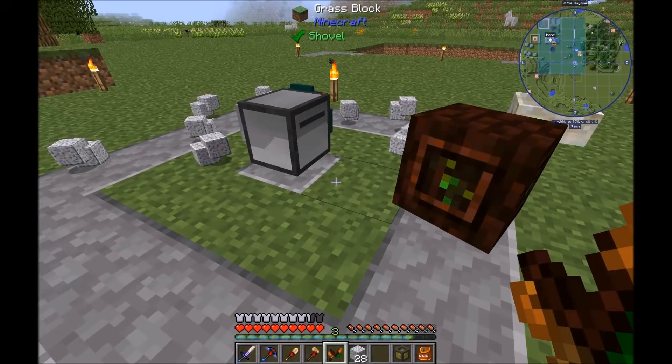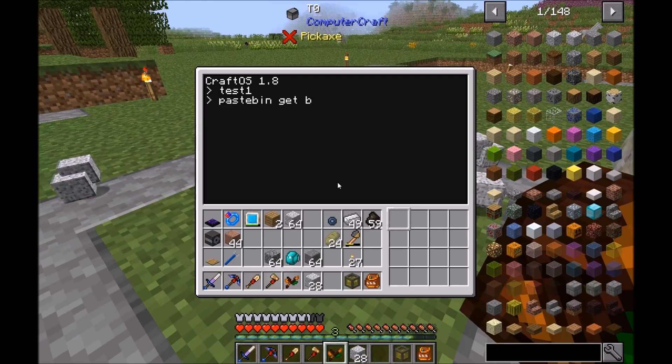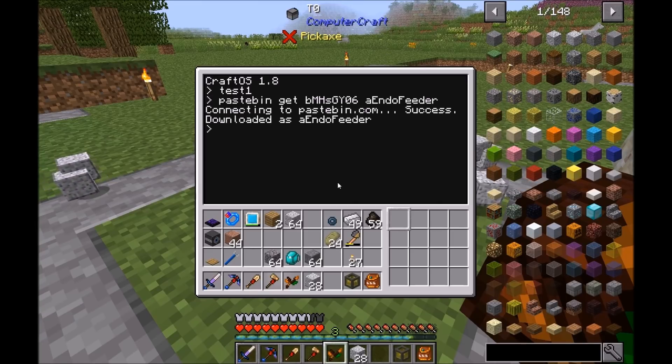That's the precondition for the endo flame feeder. Let's download it from Pastebin: the code is lowercase b, capital M, lowercase h, lowercase s, capital G, y, 0, 6. I called it 'a' for automation and 'endo feeder' — not feather, feeder.